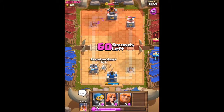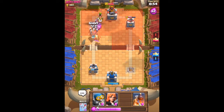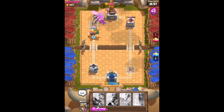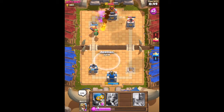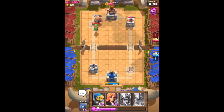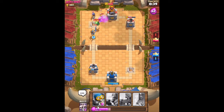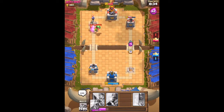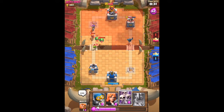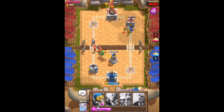Sixty seconds left and elixir goes two times faster now, which is how you regenerate elixir to get troops faster. I deploy a Skeleton Army. There's a baby dragon so I put Arrows on it to damage it, and then deploy a Prince. I think the only way I can win is to get that other tower. I put a Bomb Tower to distract them — and that worked!